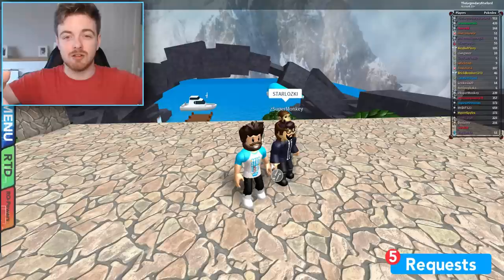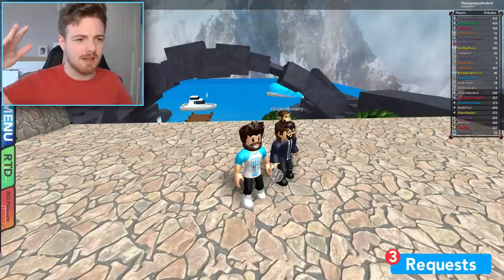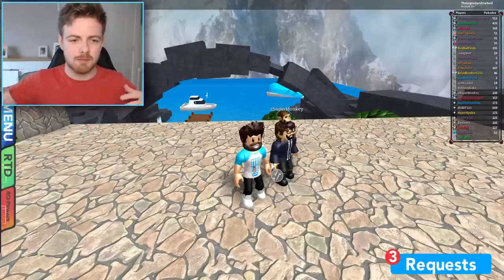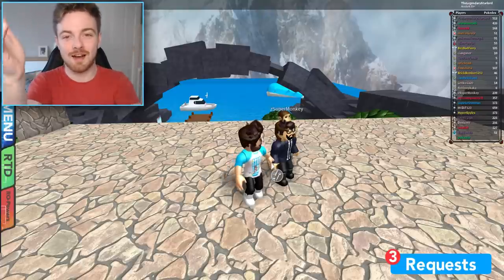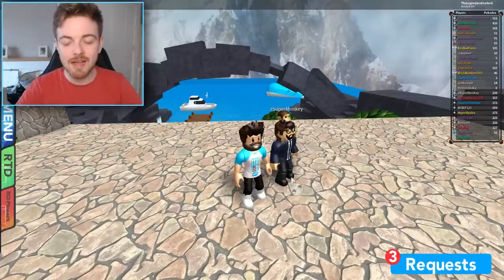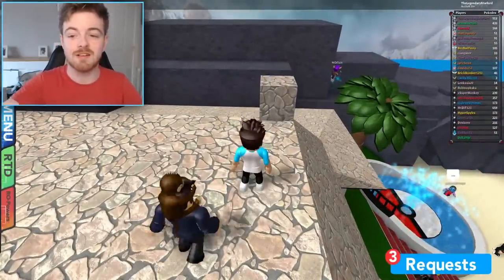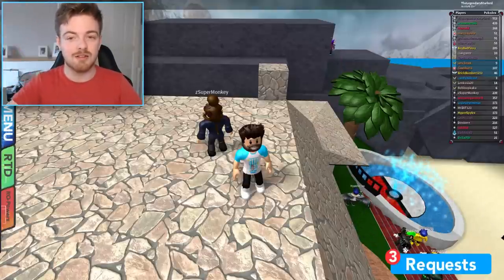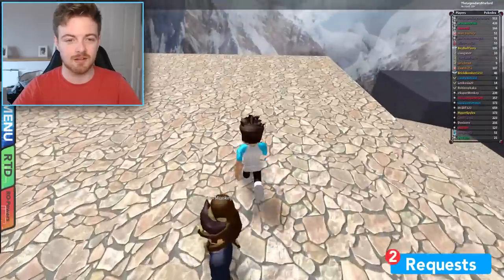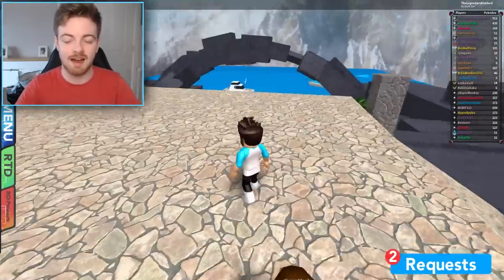The link is going to be in the description — go check it out. While you're down there, I have a lot of other useful links like my Twitter, Instagram, Roblox group, and merch store. Feel free to check them out too. If you want me to barrier break in more areas, let me know where to try, and if you do this glitch, send me a tweet or a picture of you getting out of the map.